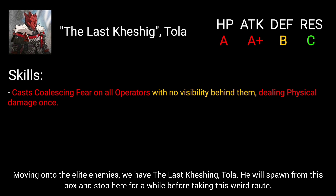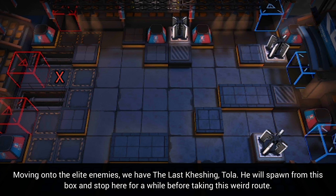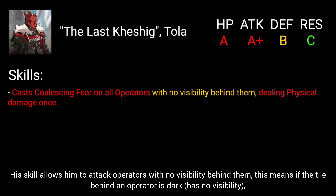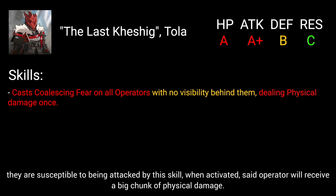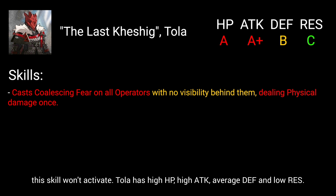Moving on to the elite enemies, we have the Last Keshing, Tola. He will spawn from this box and stop here for a while before taking this weird route. His skill allows him to attack operators with no visibility behind them — meaning if the tile behind an operator is dark, they are susceptible to being attacked by this skill. When activated, the operator will receive a big chunk of physical damage. This skill is relatively easy to counter if you take note of your operator deployments. If there are no operators with a dark tile behind them, the skill won't activate. Tola has high HP, high attack, average defense, and low resistance.